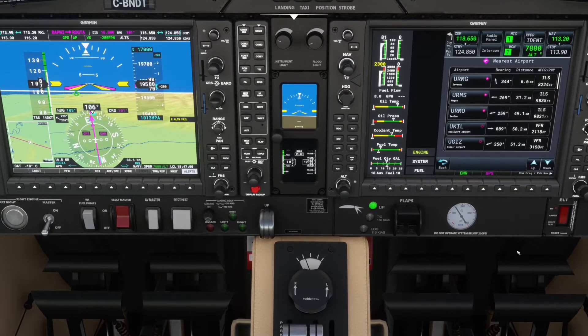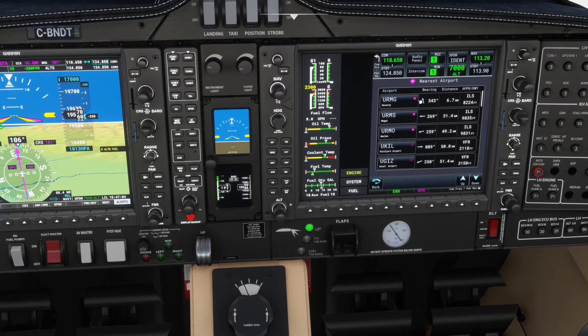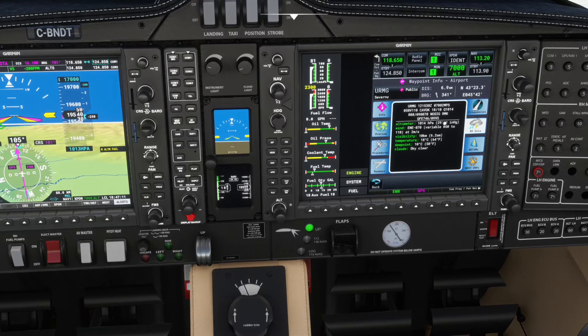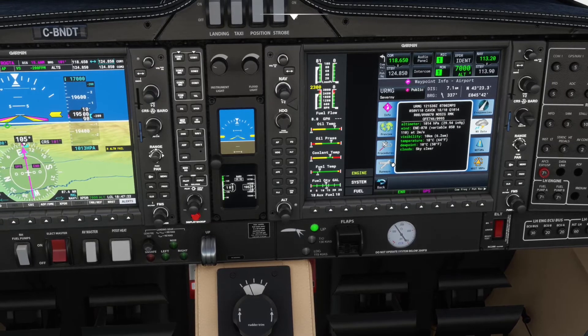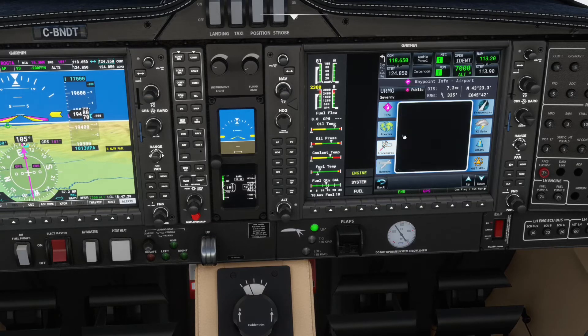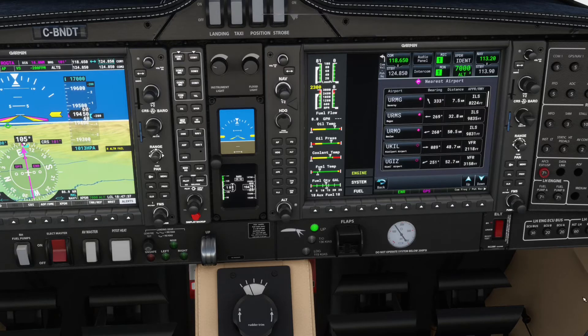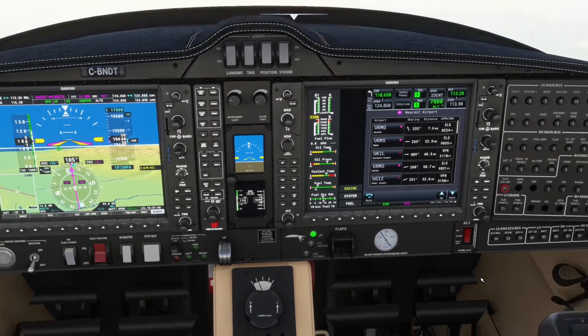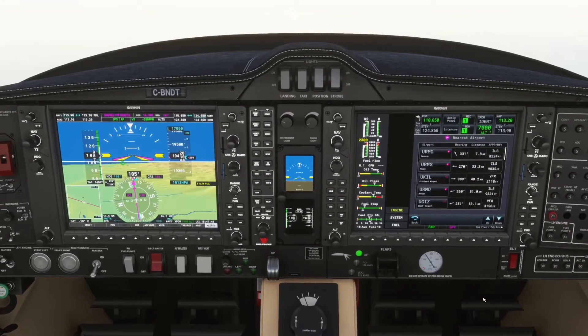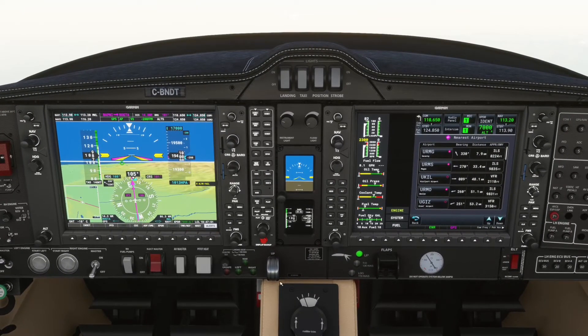Looking up the airport: weather is CAVOK, 18 degrees, QNH 1014, winds variable from the northeast. Runway 08 would be the one we want to land on — it has an ILS for runway 08. That's a good airport to go to: it's the closest, it has a long runway, and the weather is great. Why go any further? I'll request a lower altitude and go direct to that airport.